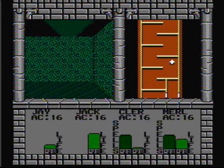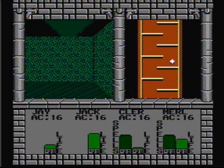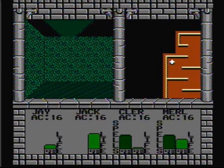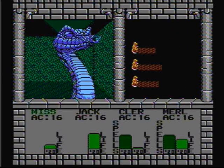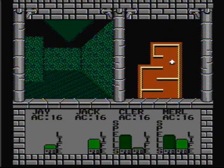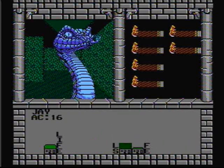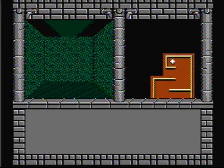Now we need to go to the stairs that lead back to level 10. Let's take a shortcut and pass through this wall. Blue snakes — bring it on. Six blue snakes, I don't have time for this so I'm gonna run. Cowards. Welcome to sword — let's take the stairs back to level 10.